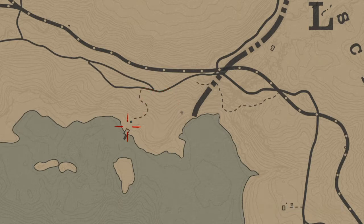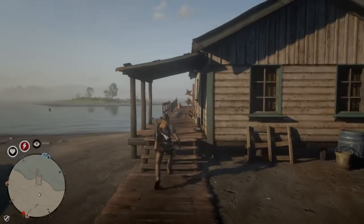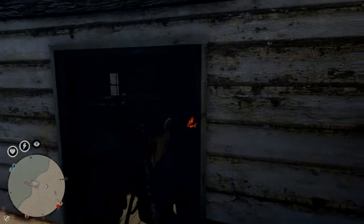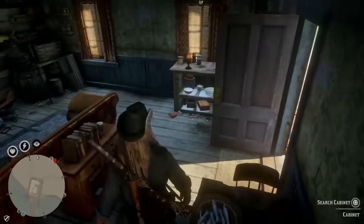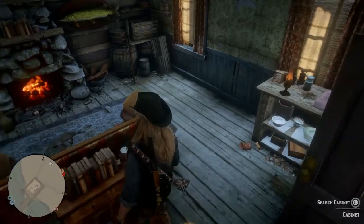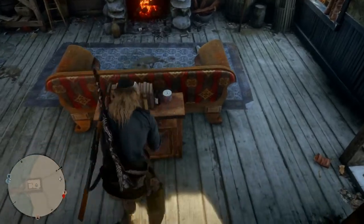The first thing you want to do when you spawn in Red Dead Online is make your way over to the fishing shack right outside Rhodes. Go here to the cabinet — I screwed up my daily challenges but oh well, I still got gold. Open and close the cabinet.